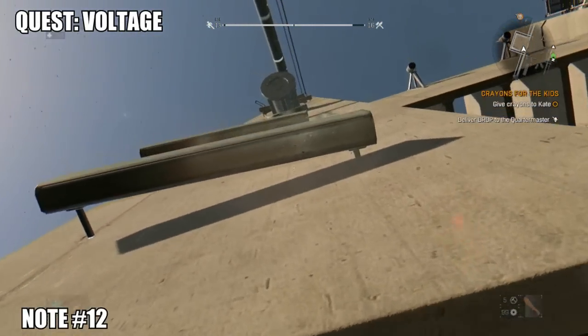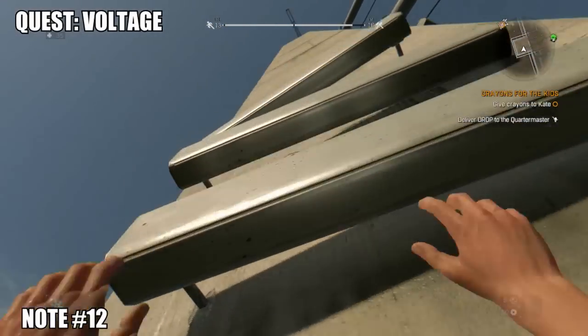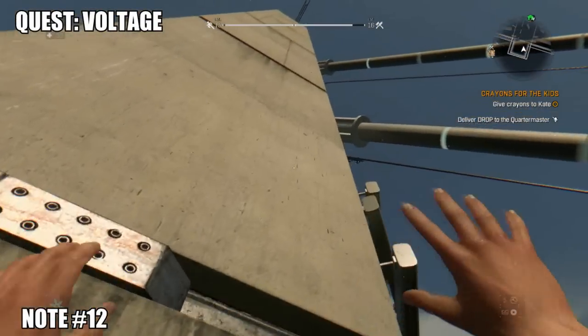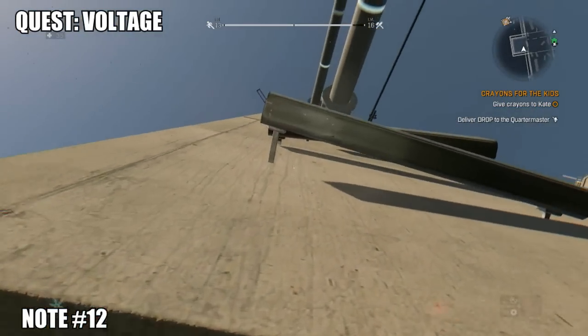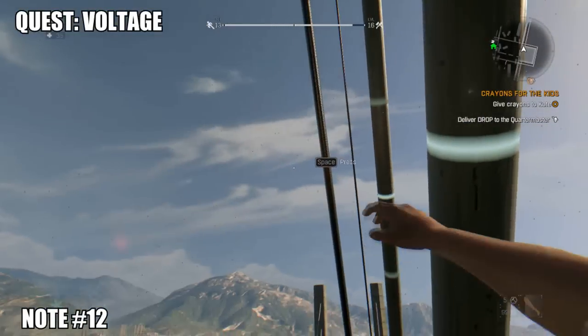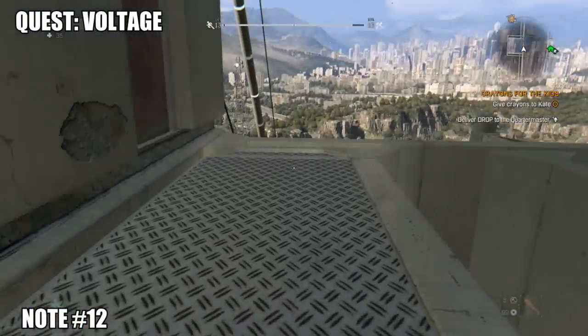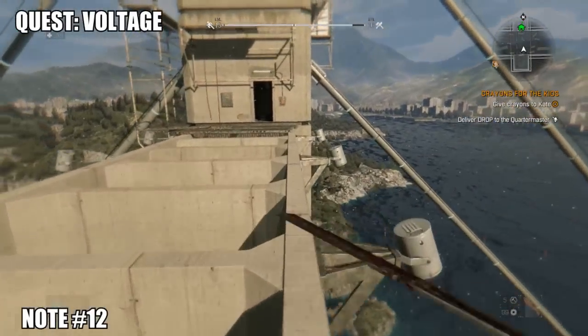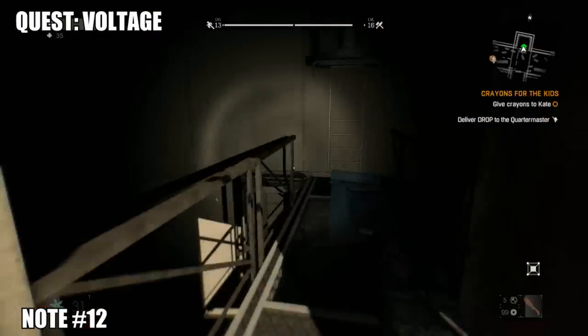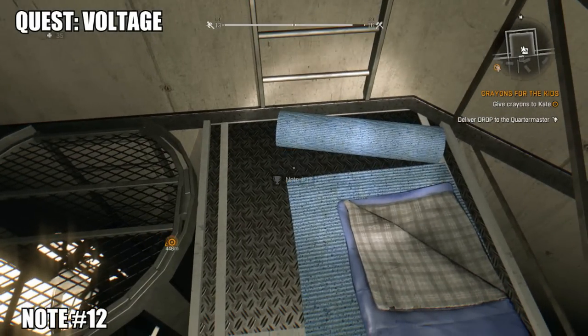Starting off at the Slums, doing all of the notes. Starting at the far east at the bridge — pretty easy to identify on the map. Climb your way up to the top where your safe house is. I'm not entirely sure if this requires the quest 'Voltage,' which you get from the electrician in the tower. There are some chains of quests you need to do first. When you get to your safe house, there's a note right next to your sleeping bag.